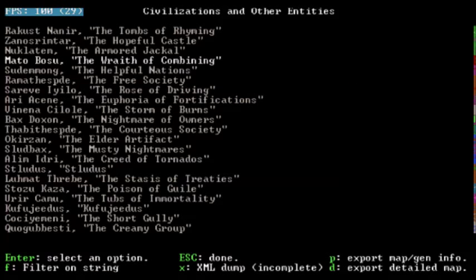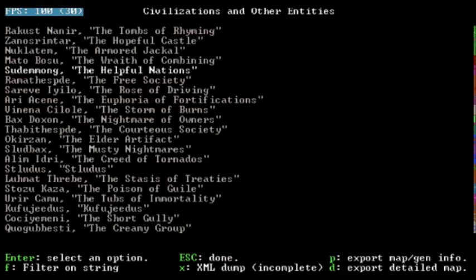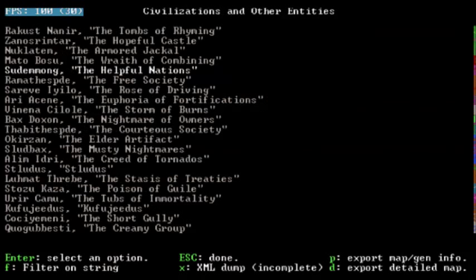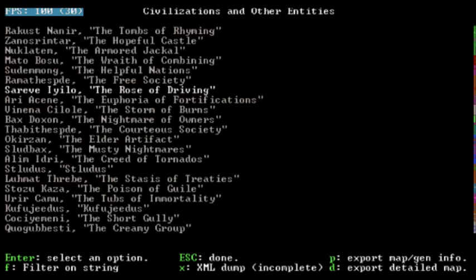The Momentous Dimensions is the name of our world. The Wraith of Combining is a goblin group. The Helpful Nations is a human civilization from the Momentous Dimensions — so the humans are called the Helpful Nations. The Elves are called the Rose of Driving — that's the elven civilization name. All in all, pretty solid names.